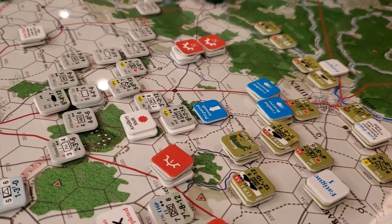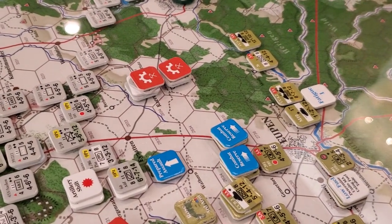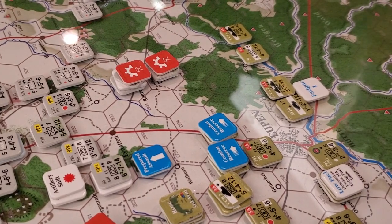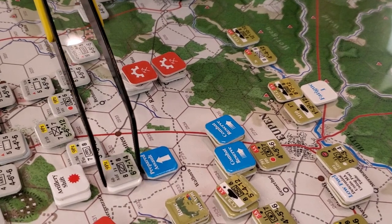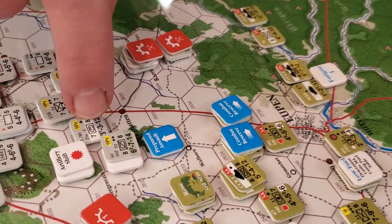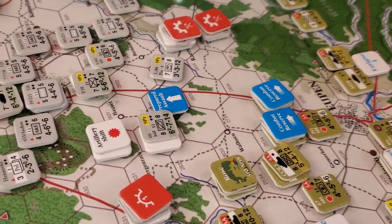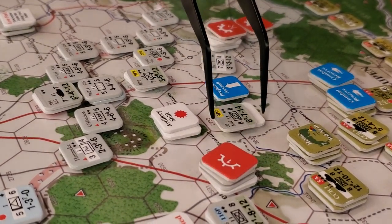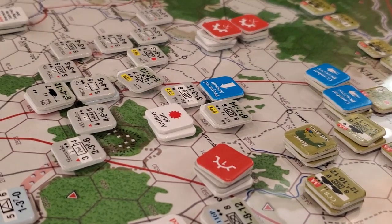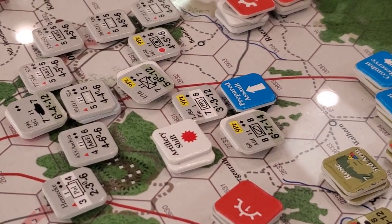Armor versus anti-tank. You've got an armor value of four, I've got an armor value of two. So four to two — we're in the woods, so that's modified minus two. So armor and anti-tank, it's two but then minus two for the woods, so it's a wash. We are just looking at four to one, straight roll.